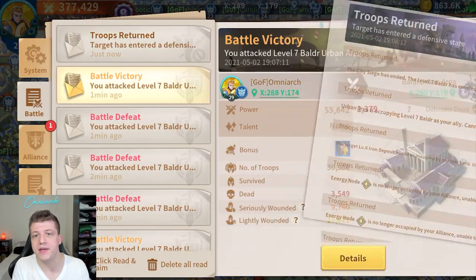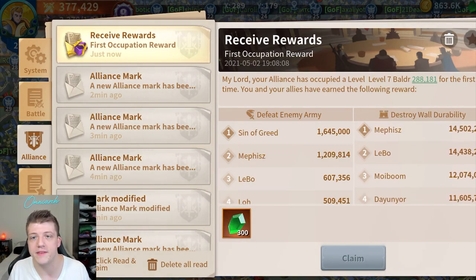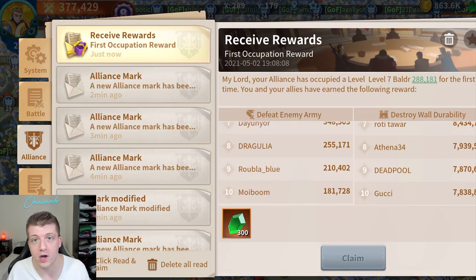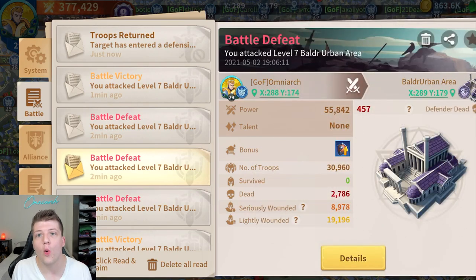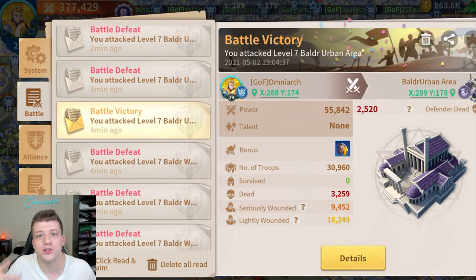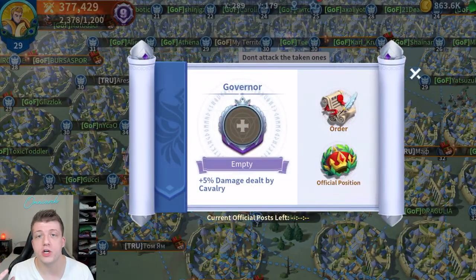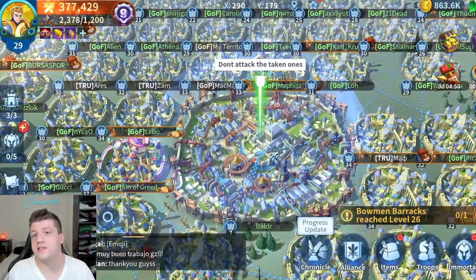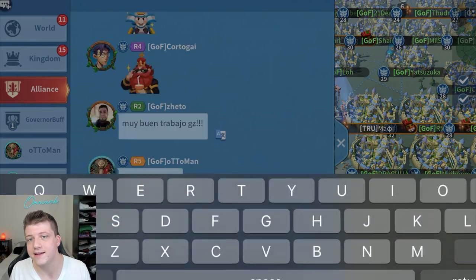Finally, make sure you save up your AP before the city siege even starts. If your alliance has been planning this for 12 hours, don't spend all of your AP killing gnomes in the open field or defeating world bosses. You want to defeat the city on the first go around, so don't lose just because players ran out of AP. Save as much AP as you can realistically spare. As long as you follow these tips and have enough strong players, you should have a pretty good time taking down these cities.